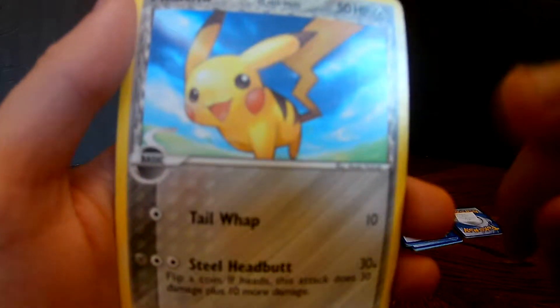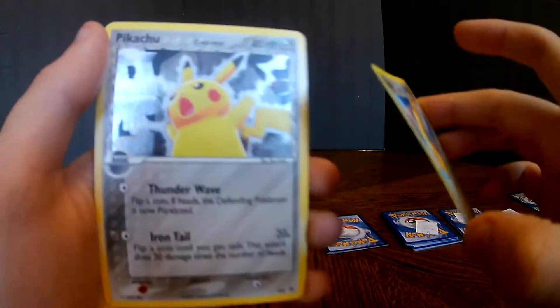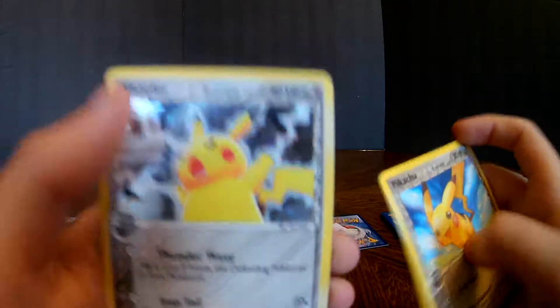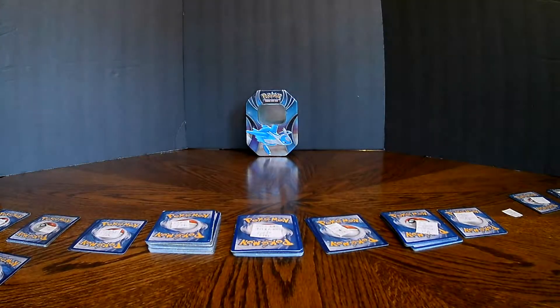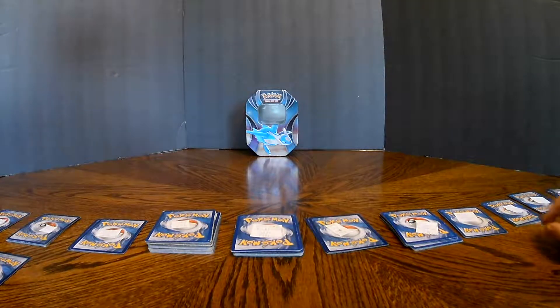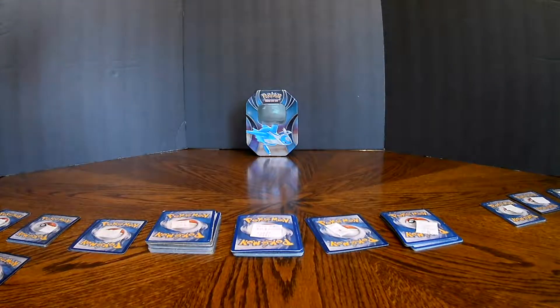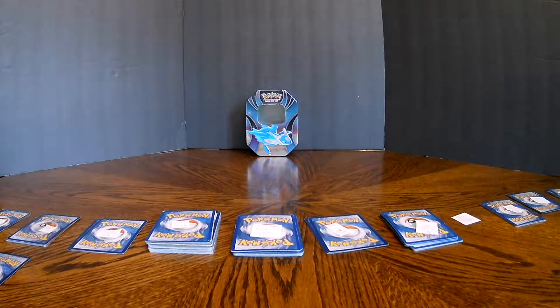This one is 79 out of 110, and this is a 35 Black Star Promo. If you don't know what a Black Star Promo is, it's just the main card of a particular product — like a deck or box. So if you got a Dawn Wings Necrozma box, the promo card would be Dawn Wings Necrozma. It's not the first card in the pack, it's just the featured card on the product.